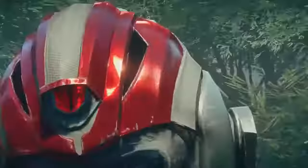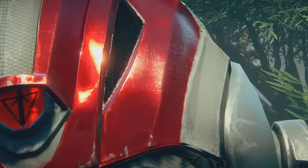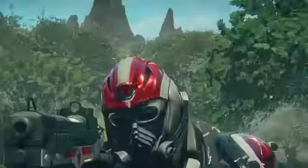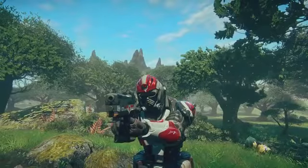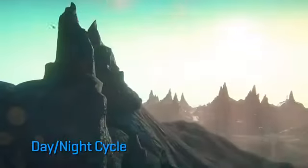As we zoom in on this helmet, notice the different material types — the red paint has a different metallic sheen than the gray. Notice how the rubberized material also has very high detail that remains even as we zoom out. Here's a time-lapse video of the day-night cycle within the Forgelight engine.